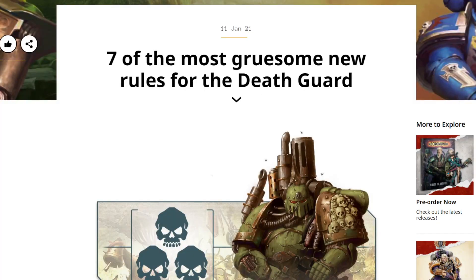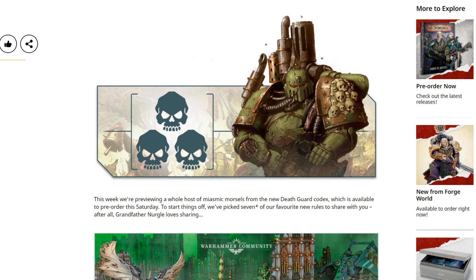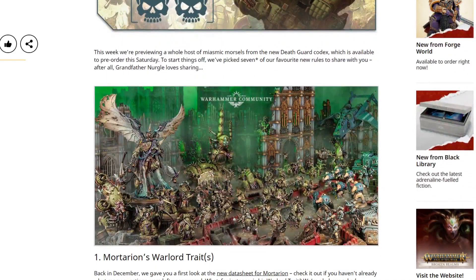Seven of the most gruesome new rules for the Death Guard. I really do like that picture — that's one of the best Death Guard models they've done for me, with all the exhaust and stuff sticking out the top. It's not too fleshy and growthy, it's good. So this week we're previewing a whole host of miasmic morsels from the new Death Guard codex, which is available to pre-order this Saturday. There are seven things — seven, the number of Nurgle, we all know that.